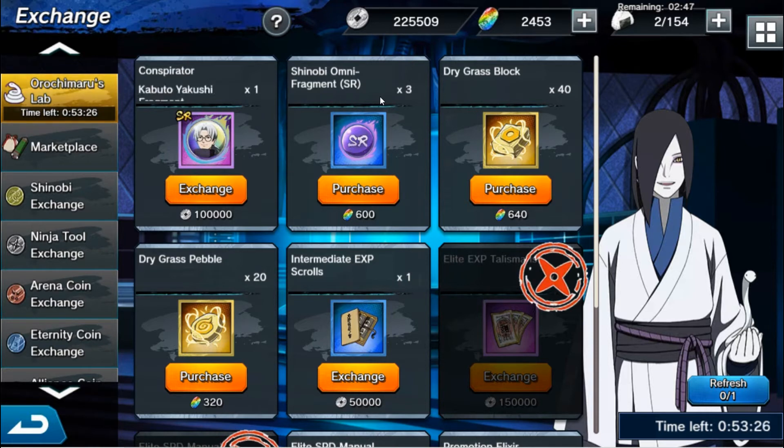That 6,000 Shino coins works out to about two and one-third multi-summons — two multi-summons is 5,000, then another 2,500 for a third, but you'd only need 1,000 more of that third one. So you'd be spending the equivalent of roughly two and one-third multi-summons to get enough UR frags to equal summoning one Ultra Rare character.